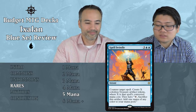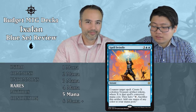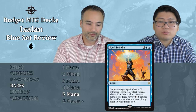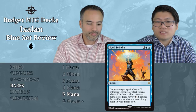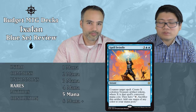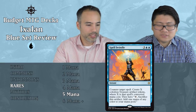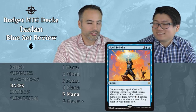Spell Swindle — three and two blue instant: counter target spell, and create X colorless Treasure artifact tokens where X is that spell's converted mana cost. That's really cool, but it costs five mana for a counter spell. You ramp yourself up as many as the mana cost of the countered spell, but you're keeping five mana open all the time. You counter the first thing you see, and if it's a small thing it does nothing. Just put this aside. When you're at four mana and they play a 4/4 creature, you can't even counter it.